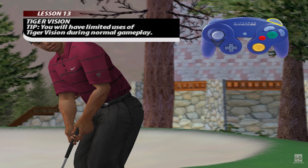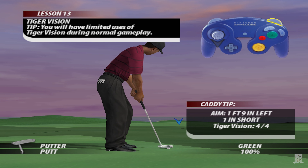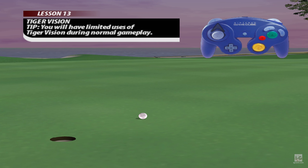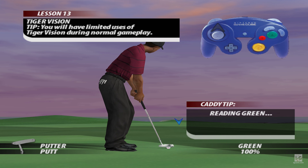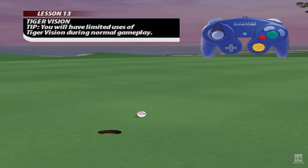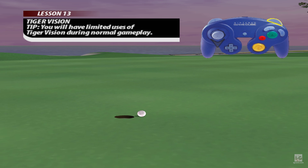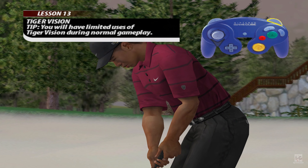Be sure to move the aiming marker to the position indicated by Tiger Vision and you'll sink that putt. Not quite — give it another go. Don't forget to initiate Tiger Vision before making the putt. Be sure to move the aiming marker to the position indicated by Tiger Vision.